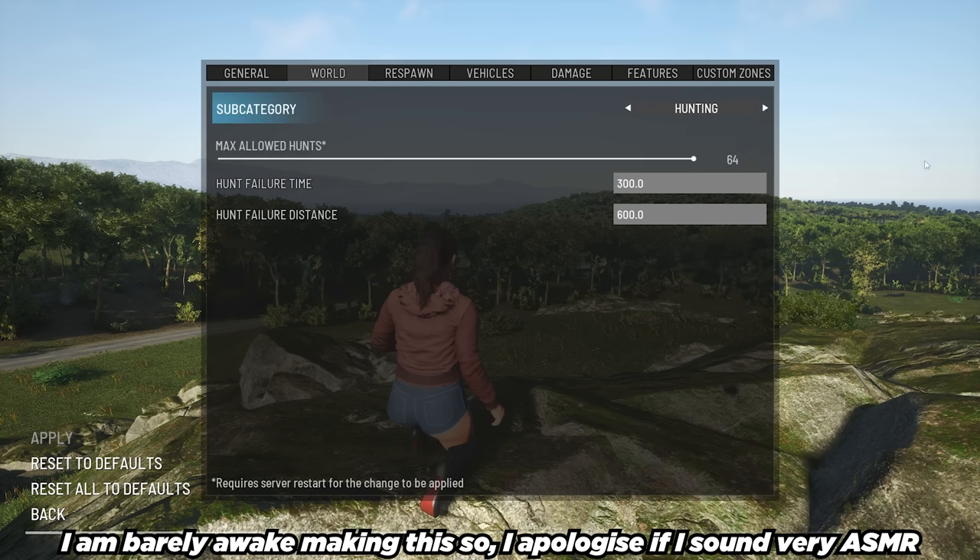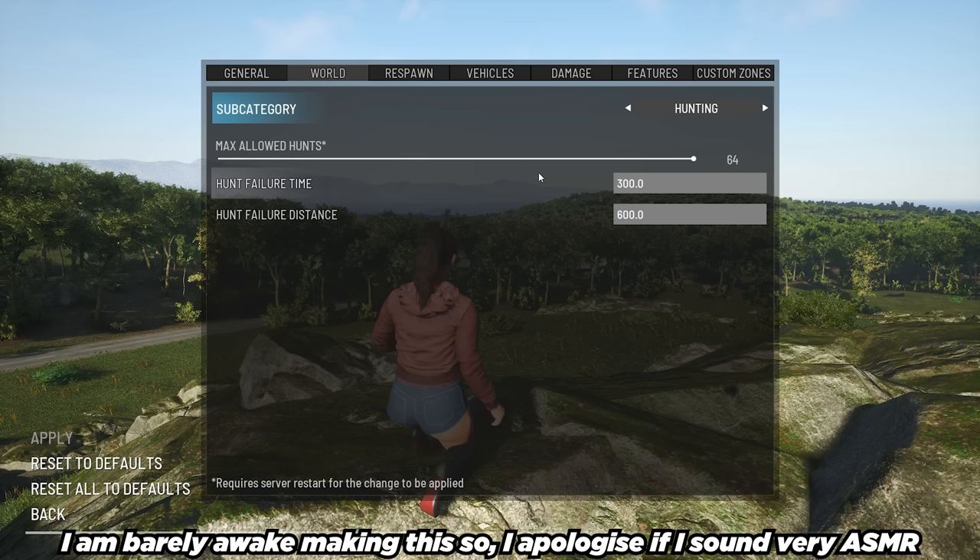Cargo drop self-destruct time — this is the period of time you have to get to the cargo drop before it explodes. I'm going to set it to 360, which is 6 minutes total. Those are my settings for the cargo drop. Max allowed hunts — I'm going to set that to 64. Hunt failure time — the time to find the next hunting clue before the hunt fails — I'm going to crank this up to 600 seconds. Anything with an asterisk, like max allowed hunts, needs a server restart.